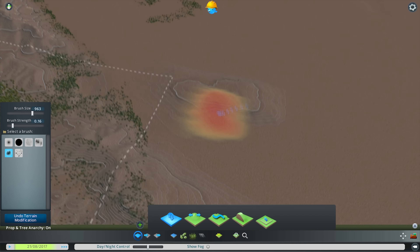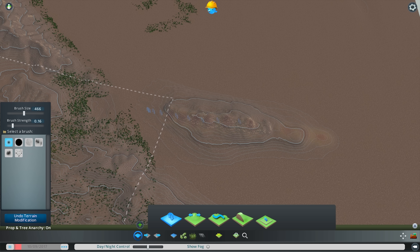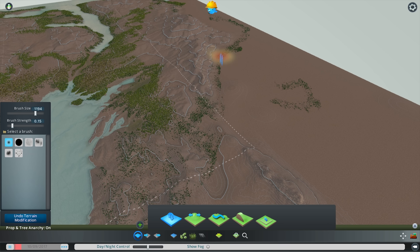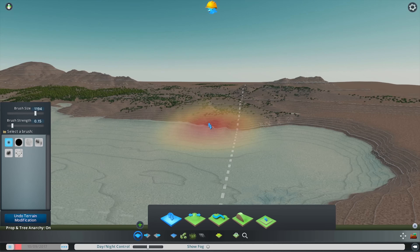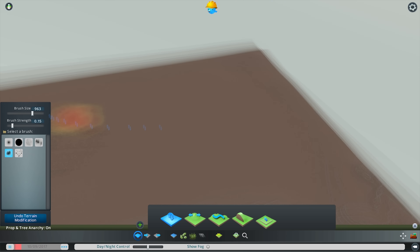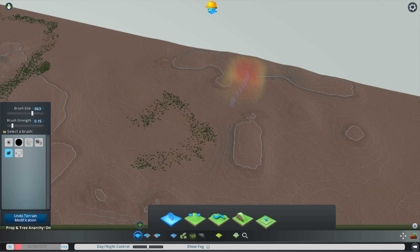So this map — I created this map by downloading a map from the Steam Workshop. The base map is actually Emerson Island by Apple, and if you like the look of this base map that you're seeing right now then go and check it out. I've left a link in the description. The edited version of the map that I'm creating right now will be up in the Steam Workshop really soon — I'll let you know when that's good to go.